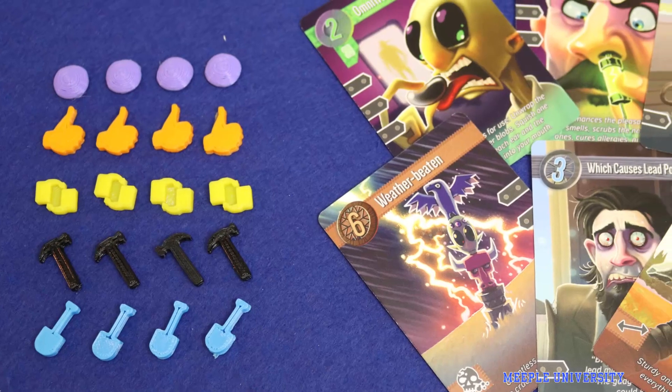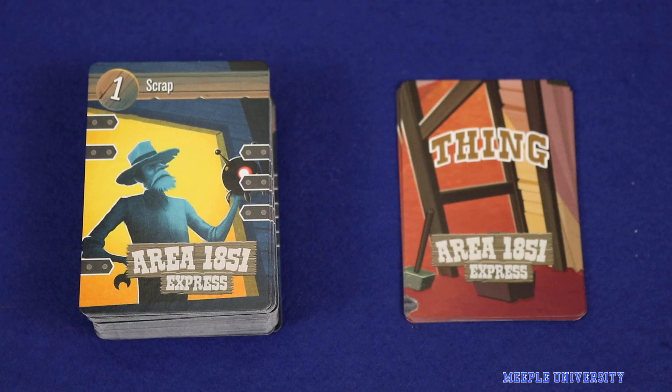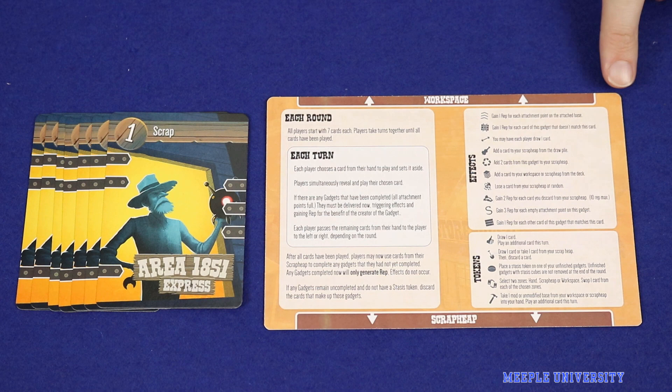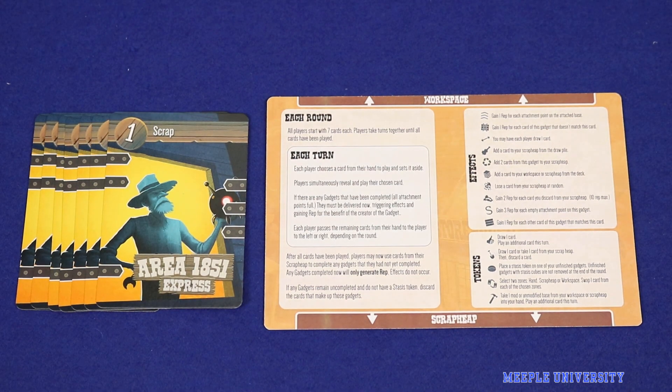In this video we're showing you a prototype copy of the game so the art and components may not be final. To set up, shuffle the scrap and thing cards separately, then each player takes a player board and is dealt seven scrap cards. You're now ready to play.